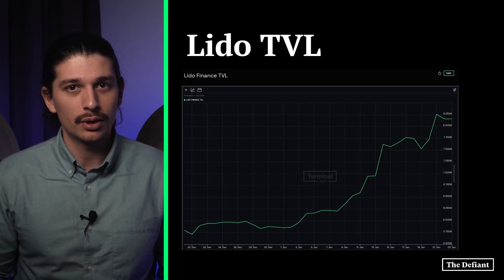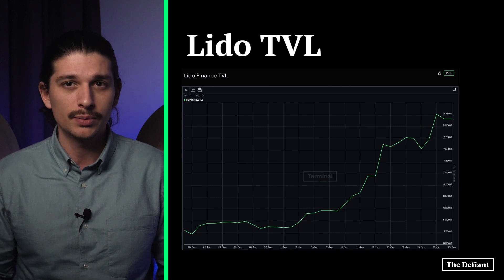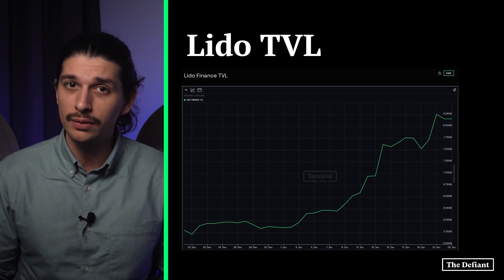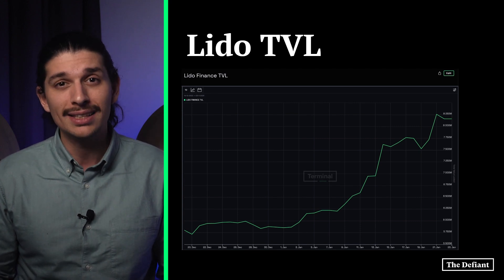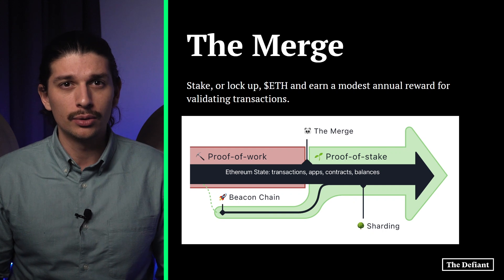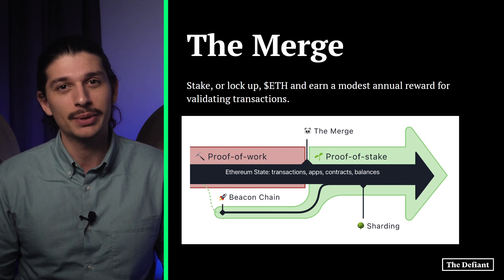As of January 24th, Lido is the largest protocol in decentralized finance as measured by Total Value Locked, or TVL, because ETH deposits on Lido are now worth more than $8 billion. Like other liquid staking protocols, Lido promises to let you have your cake and eat it too.